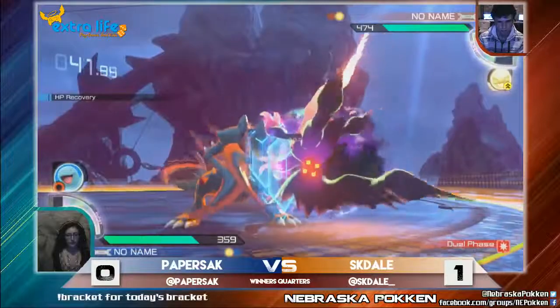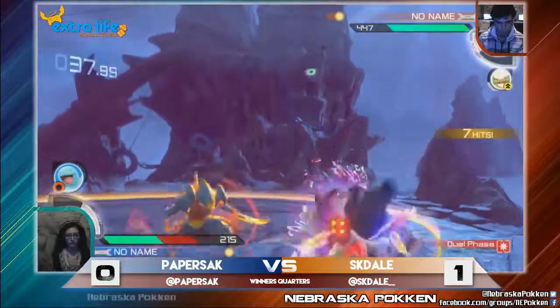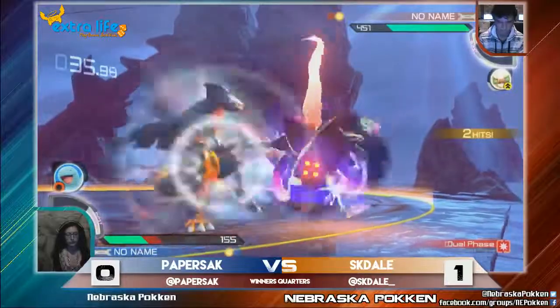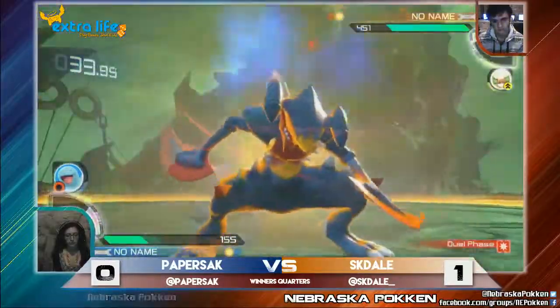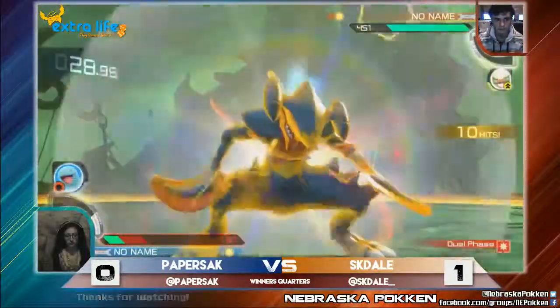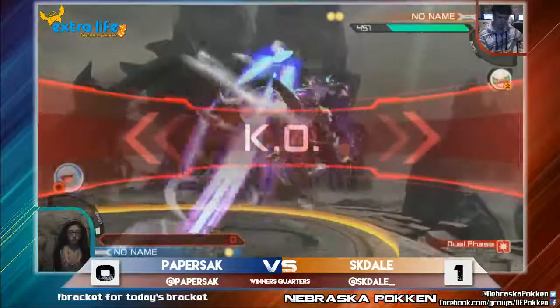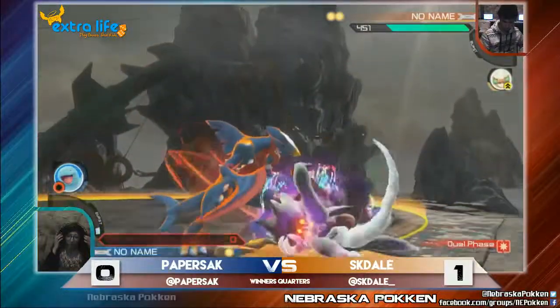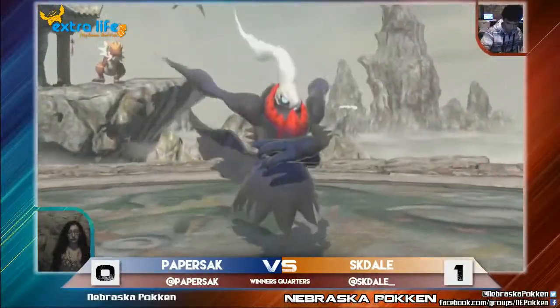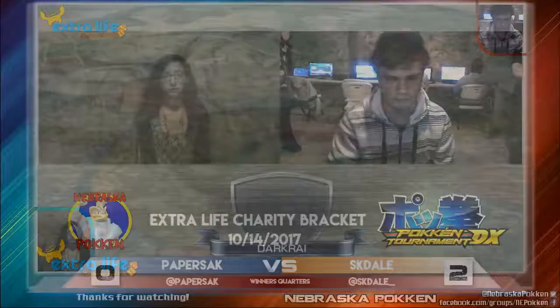Darkrai pulling out the burst as well. Release X coming out for the punish. Dale's really been opting for that 5X Oki to get a lot of his combo starters, and this might actually be it. Are we going to see a burst attempt here to try to end it? Yep, a release X for the ender. It's a great job by both players there. Of course, Paper bringing out Darkrai in tournament — always great to see new characters.